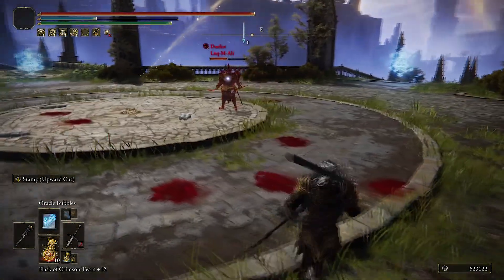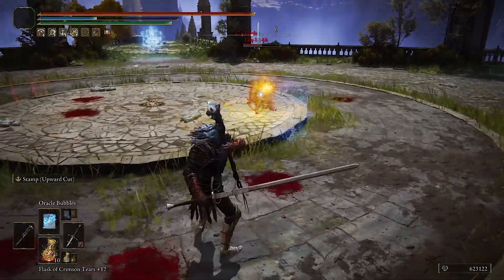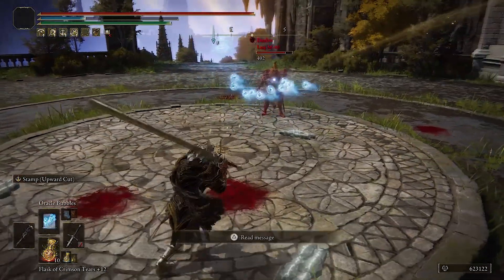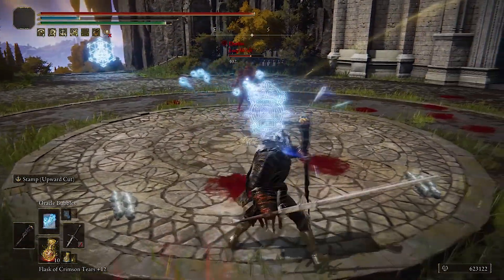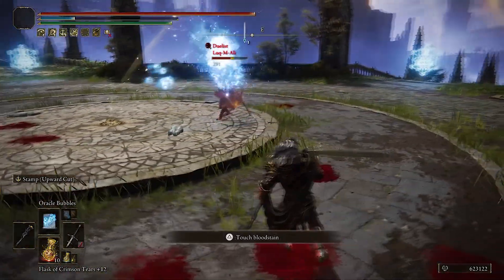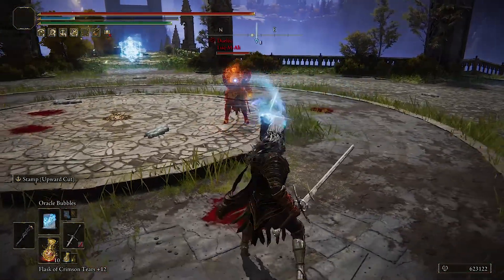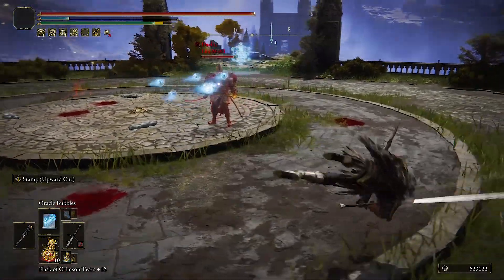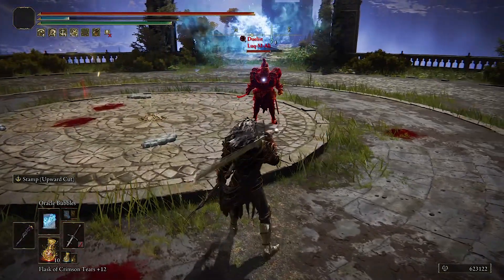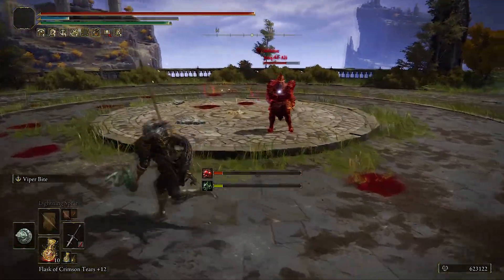Oracle Bubbles is a lot better now and you can use it while moving. If you charge it it goes a bit faster and does more damage — it moves a lot more forward too. The big bubble also lets you move and shoot, though it's not really worth using. It's a marginal improvement.